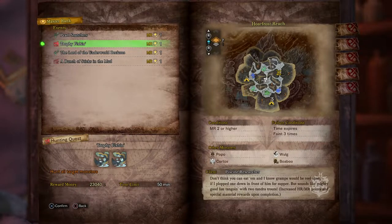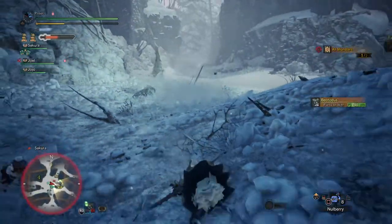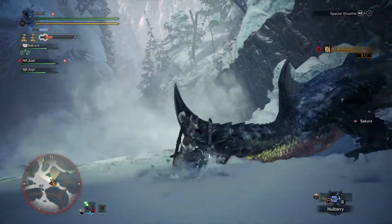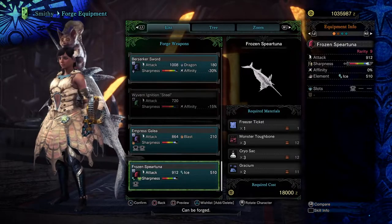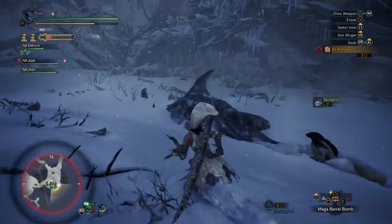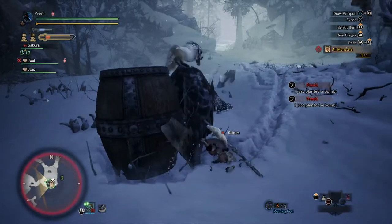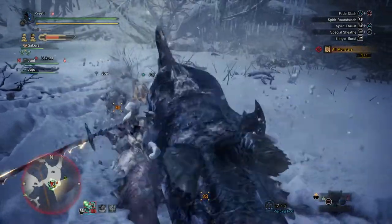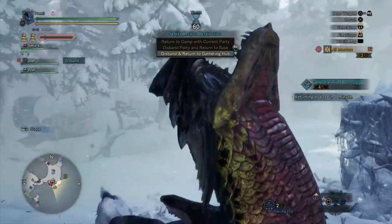The next quest is Trophy Fishing, and in this one you'll have to hunt two Beototus ice fish. You'll hunt these one at a time, so you won't have two in one map — you'll fight one, kill it, and then the other will spawn. From this you'll be able to forge the Frozen Spear Tuner, which is a greatsword. It looks pretty cool — it's basically the shape of a tuner and it's a pretty decent starter weapon for master rank, so if you're a greatsword user maybe you want to pick it up. You'll also earn increased hunter rank and master rank points from this quest.